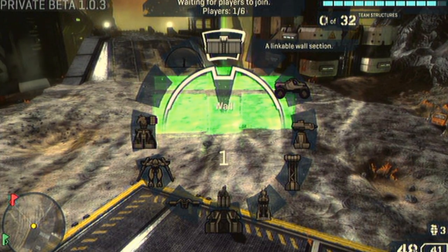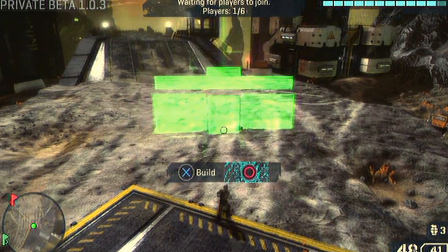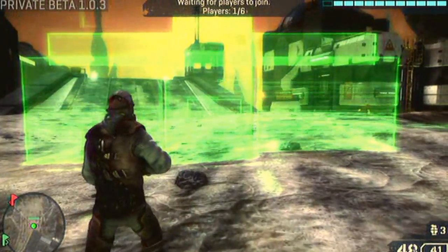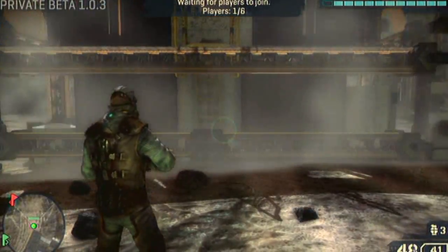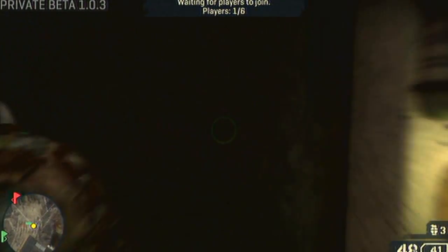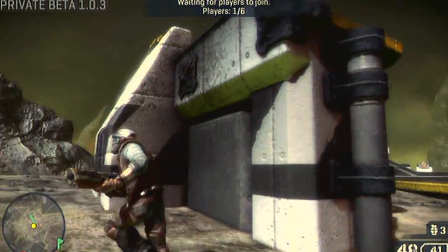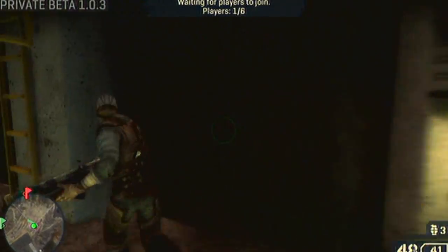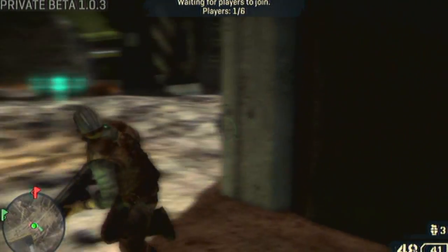First thing you can build is the Wall. The Wall only costs one Rift Energy, and it's pretty useful when you need to protect something. For example, when you're playing Capture the Flag, if you build a wall around your base or around the flag, it can protect it.